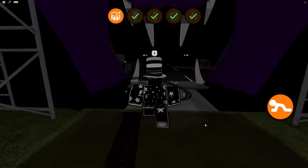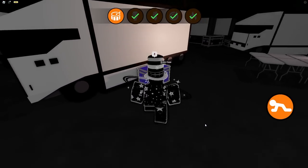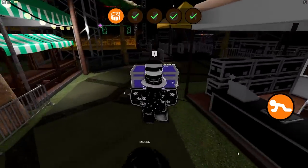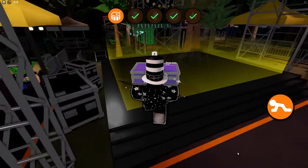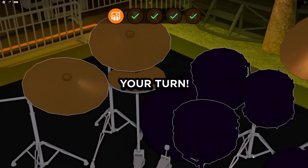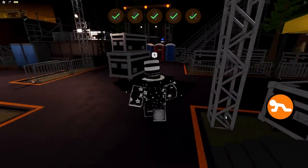Now head to the final task. Go outside — there's a big blue box there. Bring it over to the drum kit area, because of course it's the drums. Place it down and you'll be playing a very simple game of Simon. Go ahead and complete that.